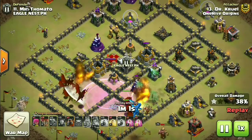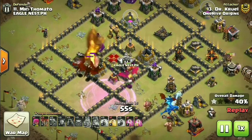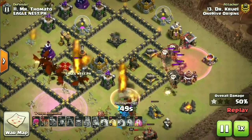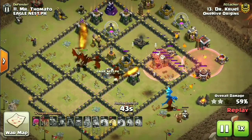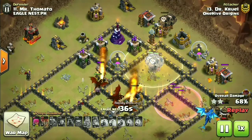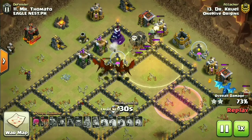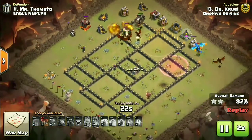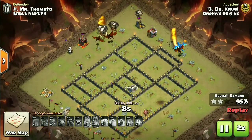Facing the air sweeper but using a rage spell to counter it, and now the lalo is coming in. The king stepped in with more loons, and the first haste spell picks off those loons past the air defense. A few defenses left on the top left inside the base. Plenty of loons and dragons left - the haste spell was a bit early but no issues picking off three stars. That last loon distracted the Inferno Tower - good job crew.